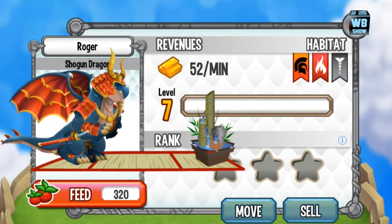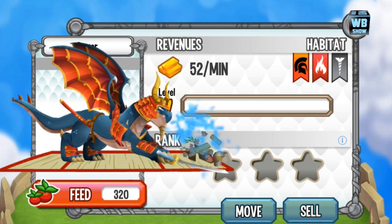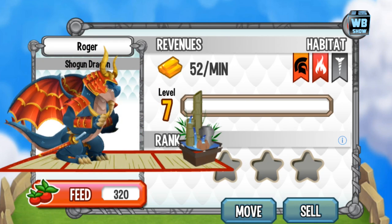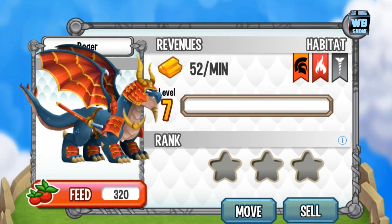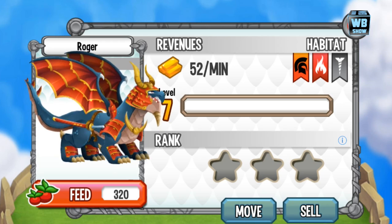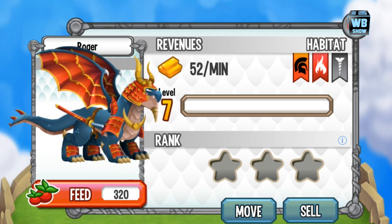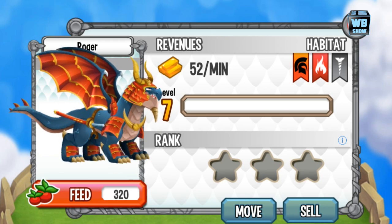Hey everyone, we're here with a Dragon City video again. Someone asked to do something on the Japanese island dragon, so we're here with the Shogun Dragon, which is an element of war, fire, and metal. Surprisingly, I don't even remember this dragon, and I didn't remember that he's actually just level 7, so apparently we didn't really do a battle video before.